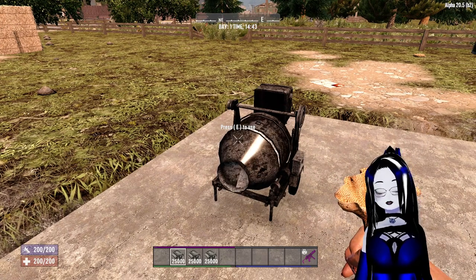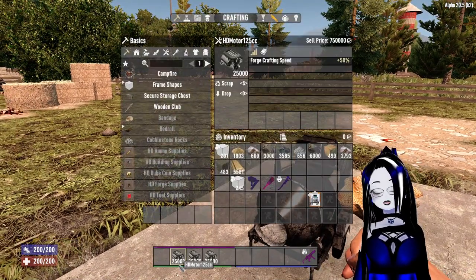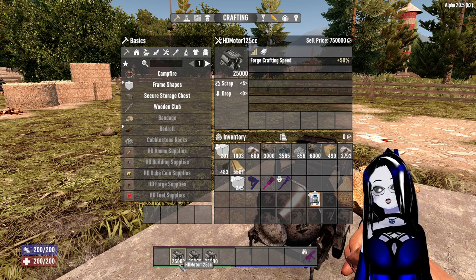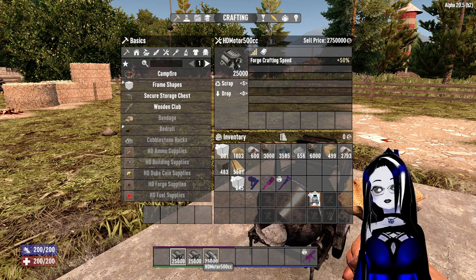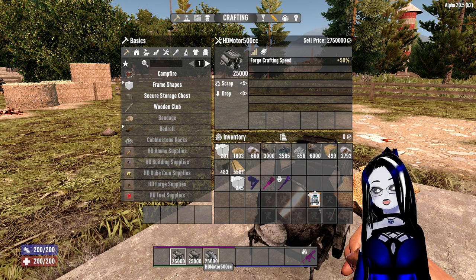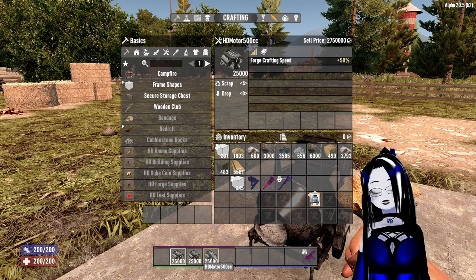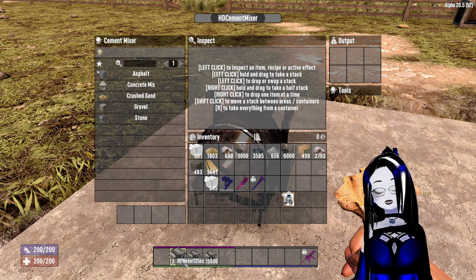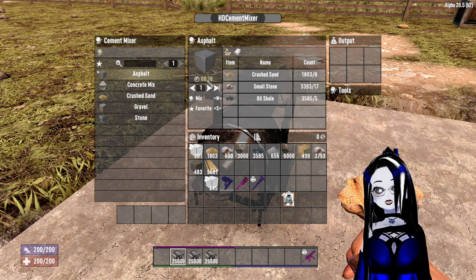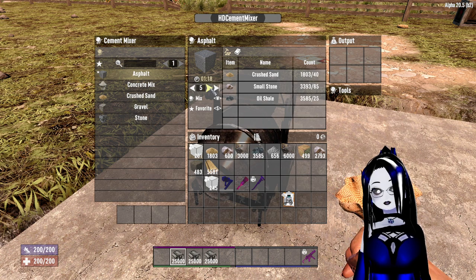It does have a quicker rate multiplier, and that is what I have in my hand right now. This right here is the HD Motor: 125cc, HD Motor 250cc, HD Motor 500cc. I'll show you how to craft these in a minute, but first I will show you how it works. Right here if we are on our 125cc, we're going to see this as 16.